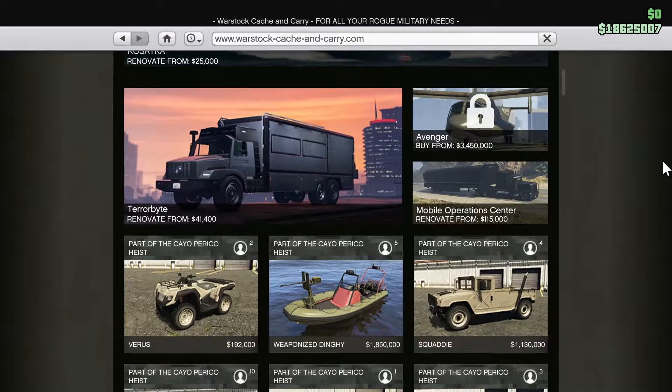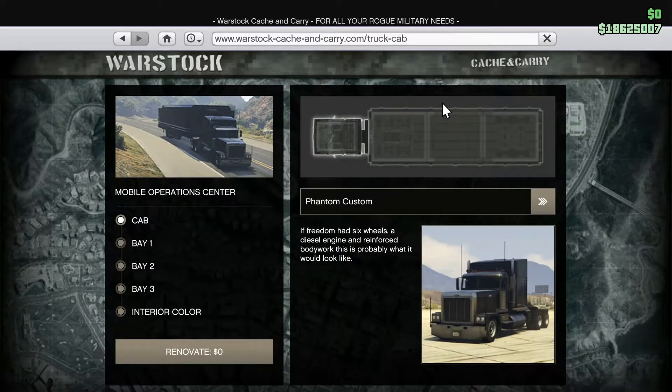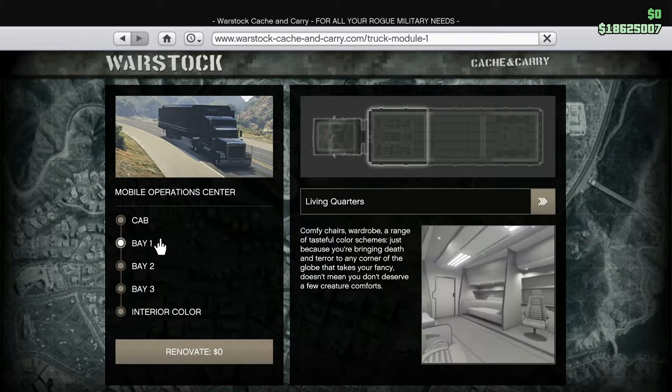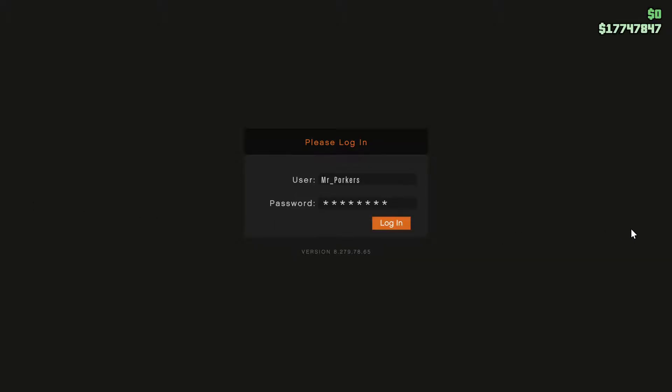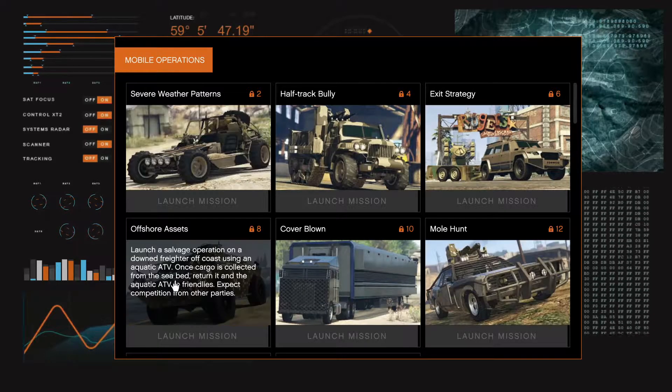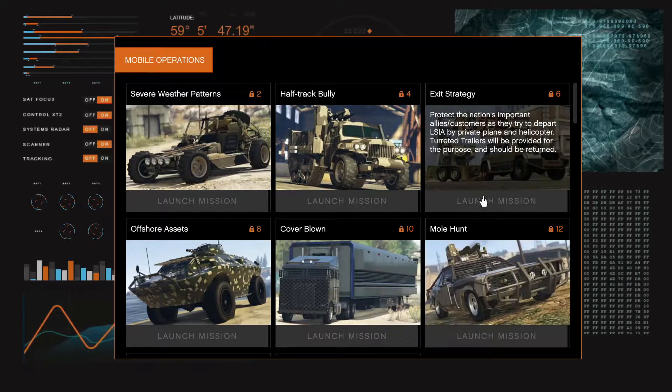First, direct your attention to the Warstock website and specifically purchase the MOC, or Mobile Operations Center. This will allow you to start a variety of mobile operations missions. These missions allow you to unlock the trade price for a number of vehicles, including the Mark I Oppressor.